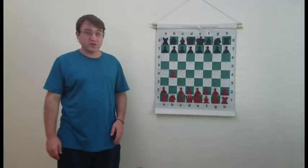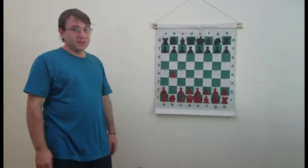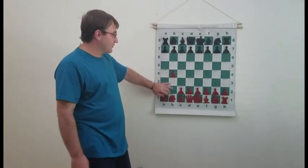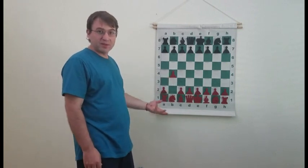Hello YouTube! Today we're going to go over Sokolsky's opening, also known as the Polish opening, basically 1.b4. The idea behind 1.b4 is White wants to control the center from a distance with the move Bb2. This opening is actually very similar to another hyper-modern opening called Larsen's opening, which starts with 1.b3.